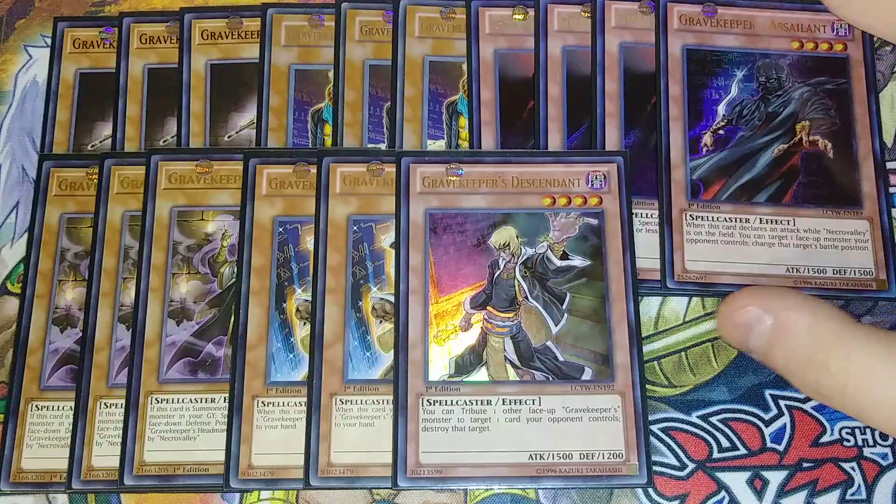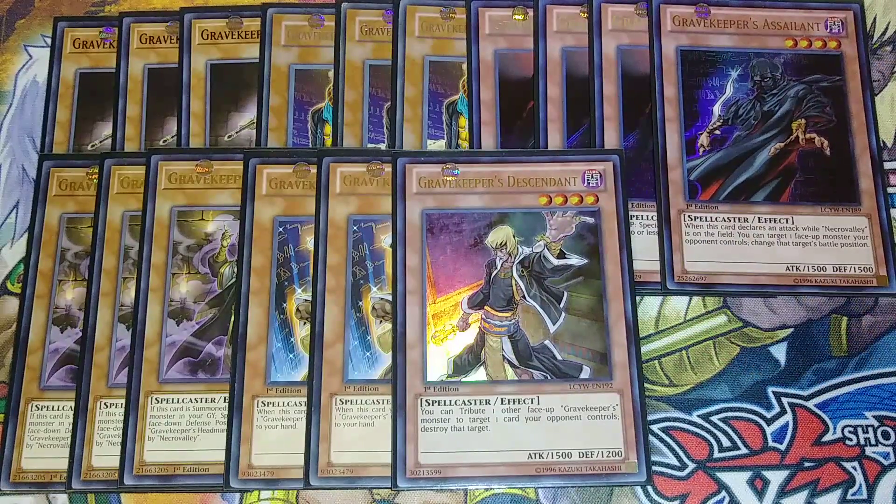One copy of Gravekeeper's Assailant. This card is kind of a flex slot, but I really like Assailant — I love the artwork, I love that it was the first one I ever pulled, and I think it's one of the best cards in the deck. What this card does is when you declare an attack while Necro Valley is on the field, you can target a face-up monster your opponent controls and change its battle position. So if your opponent has a monster with 5,000 attack and zero defense, you swing at it, change it to defense, and you're getting rid of that monster. I play it as a one-of.